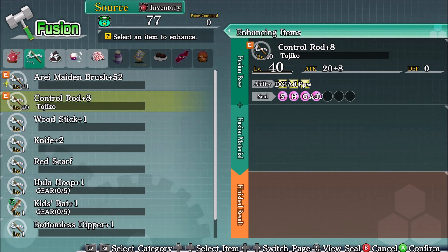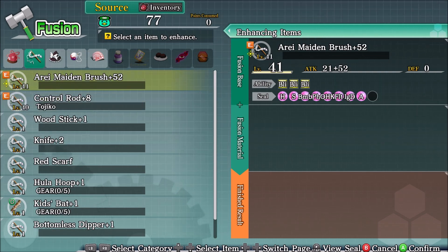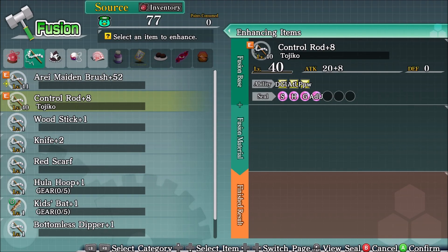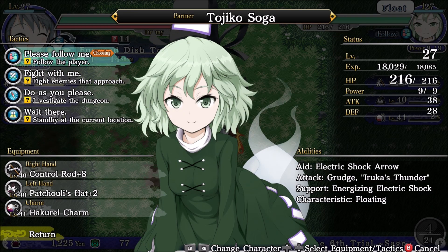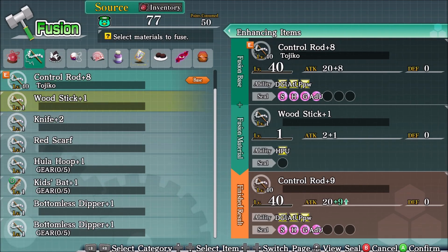Do you have equipment experience? We're gonna give you equipment experience — I think I already have it. What we're gonna do is fuse this. What about your Hawkroot charm? Oh, you already have it too. Well, in any case, I'm still gonna give it to you — here, have a kid's bat.